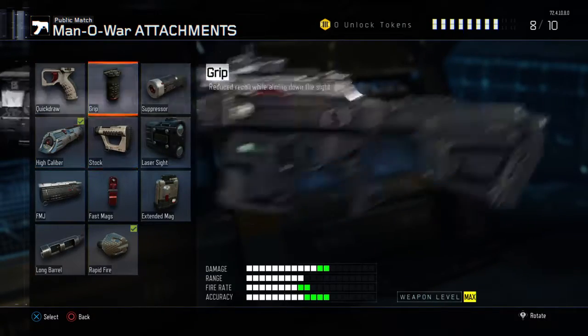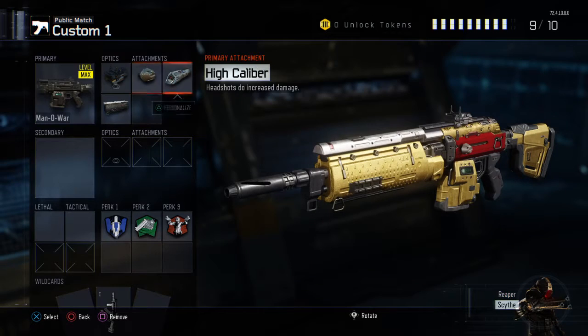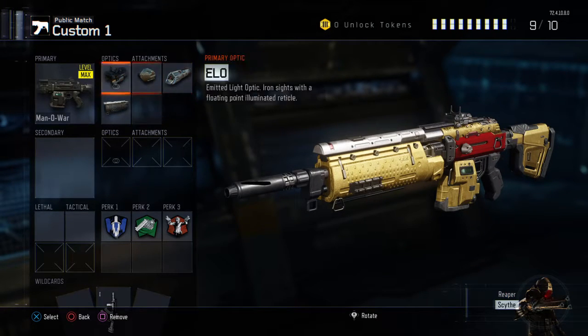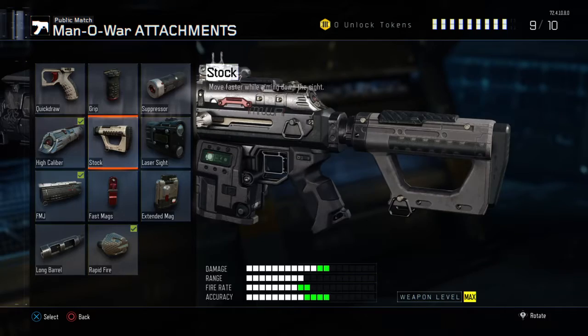High caliber and FMJ — these are three of the most annoying attachments ever. FMJ doesn't really do anything except for bullet penetration, but it's just that you can wallbang and use things like that.